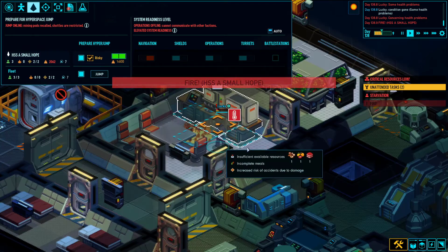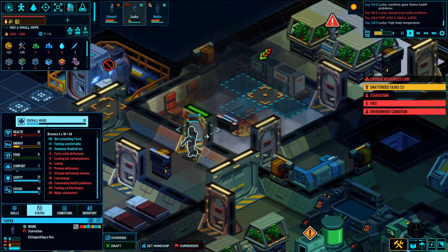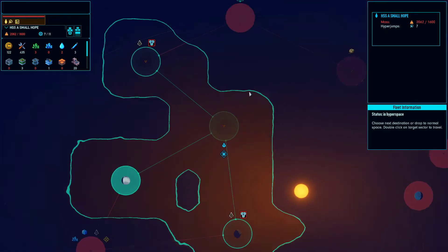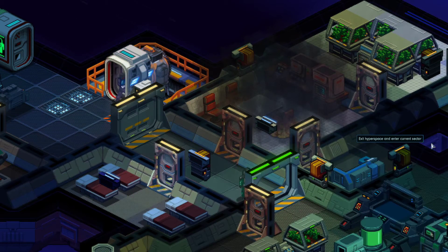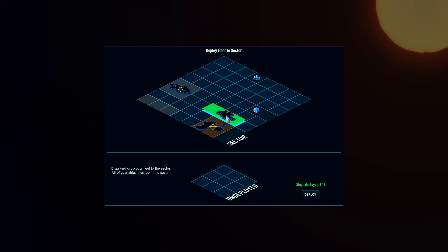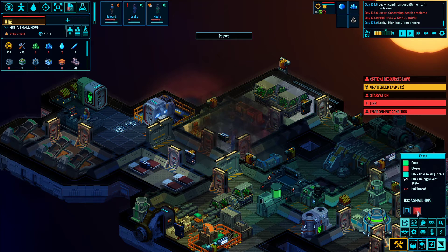Lucky - he started a fire and then immediately started trying to put it out. I think this is going to get him killed because he's going to get injured on top of everything else. We're going to go to another sector and just live with the fact that the ship's on fire while we're in transit. We're going to try to get help at this Merchant Federation station - I don't know if they have medical facilities. At least Lucky's wearing a space suit now, so that should help with the firefighting. I think we might lose our grow beds here. It's a mining station - not likely to have medical facilities. We might be looking at the end of Lucky.